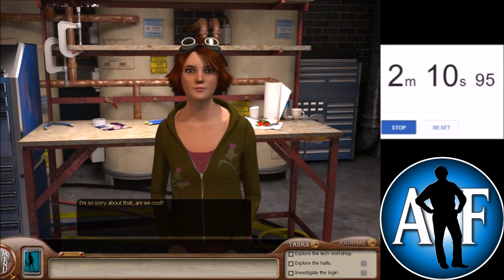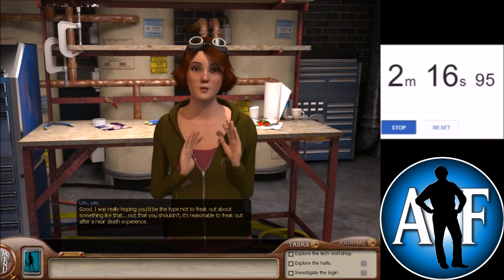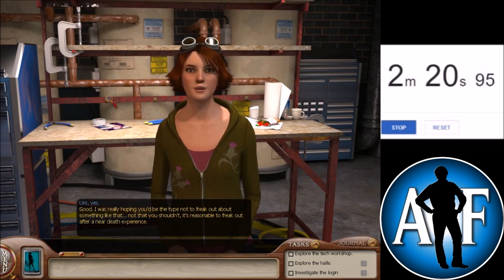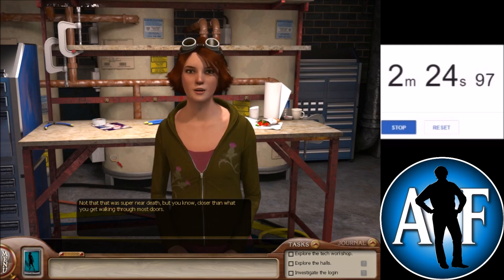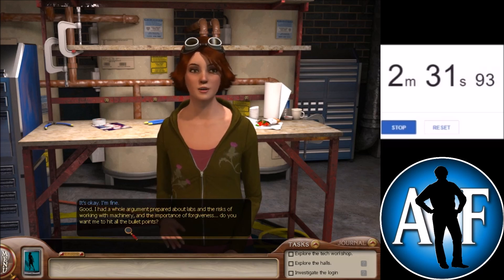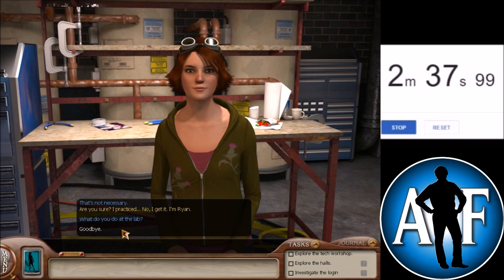It is faster to skip the two slow deaths and go straight to the chemicals death. In order to get to the chemicals death, you're gonna have to get to the lab, and in order to get to the lab, you need to steal the two things from Ryan's area. That's why we're here to talk to Ryan. There's no real way to skip this conversation with Ryan — you just have to sit through it and say goodbye, grab her stuff and leave.